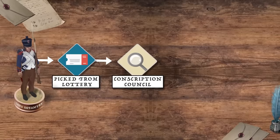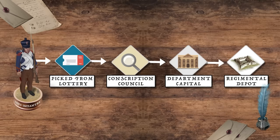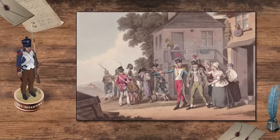We can begin with a soldier who has just passed the inspection of the conscription council. He will now be assigned a date to gather in the departmental capital and depart for his assigned regimental depot under armed escort. As can be imagined, these departures were emotional scenes. Philippe Gilles, a conscript of 1808, recounts the following in his memoirs.